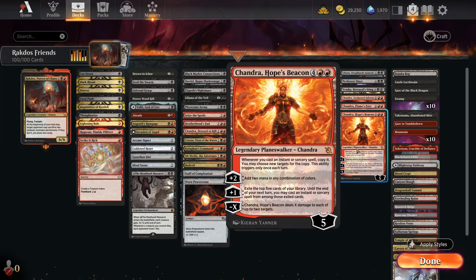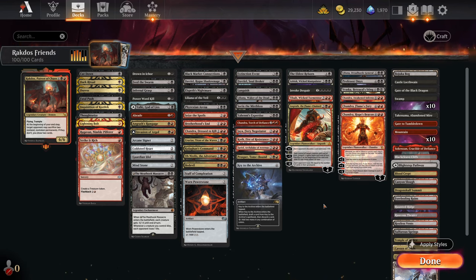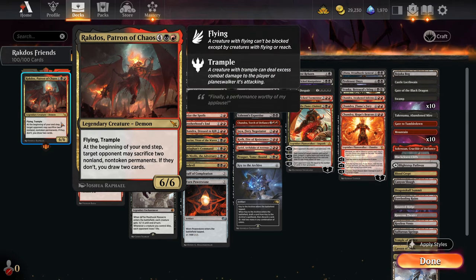Some of your favorites: Chandra, Chandra, Chandra. There's a lot of Chandra, as Angrath gets rid of stuff from your opponent's hand. Jaya gives you advantage. There are a lot of really fantastic mono red walkers. All the Chandras are actually excellent and I just adore using them in the deck. Rakdos himself is pretty decent — he can draw you cards as long as your opponent doesn't sack any non-token permanents. This can be pretty good if your opponent's field is empty and they've got nothing to get rid of — you're just going to draw two cards each turn, which is decent on top of a 6/6 body.